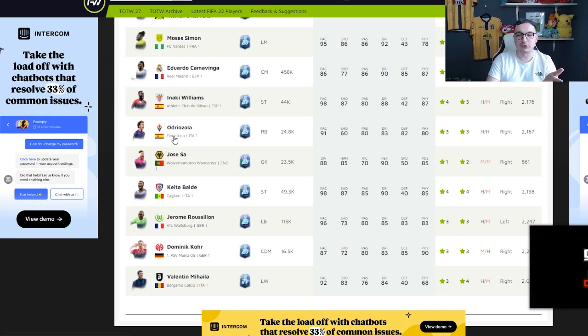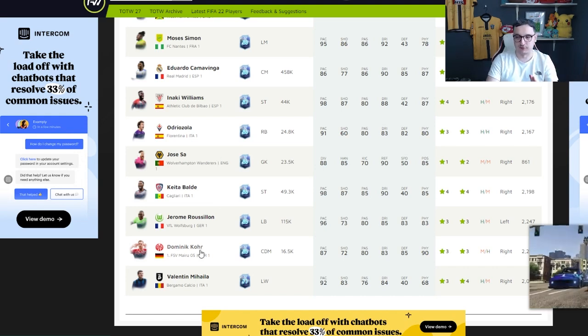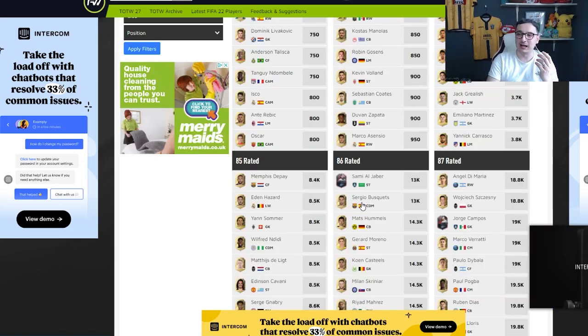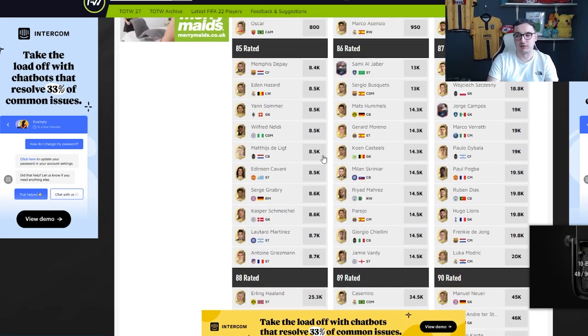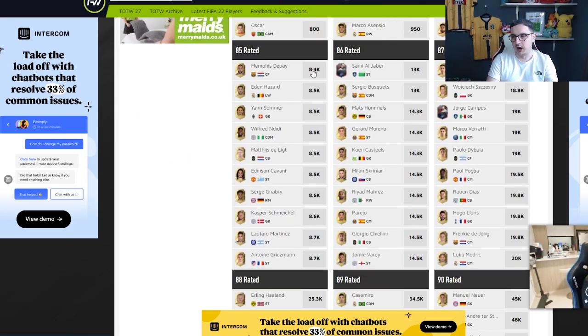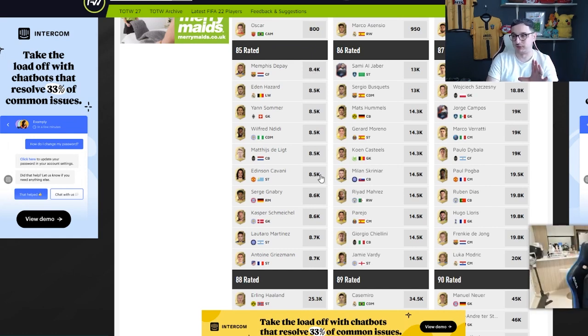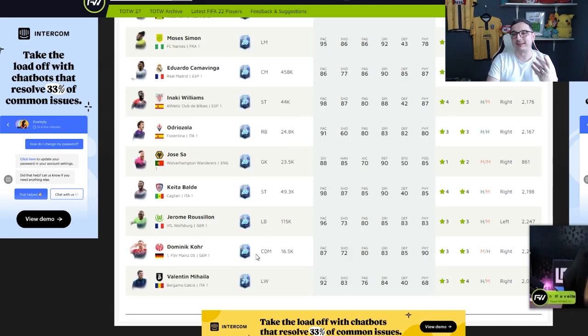These are live cards and they're not too much more expensive than their counterparts in terms of fodder prices. Dominic Kurz, for example, is 16.5k — remember that's an average and you can get this card a lot cheaper. I've seen people pick him up at 13, 14k. At the moment 85s on this game are more expensive than him, currently between 8.5 and 8.7k. He gets one upgrade and that gets him to the price you're basically buying him at now, except he's a very usable, very good CDM and that boost is going to make him even more usable.